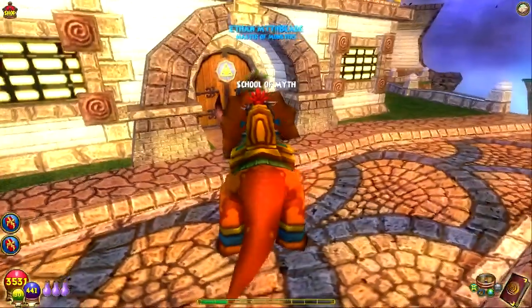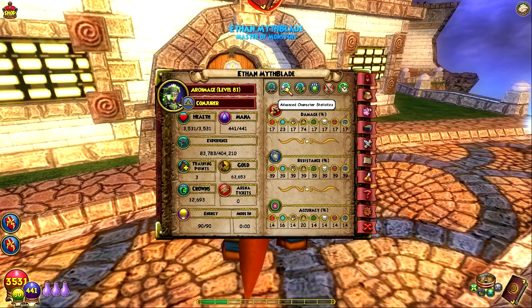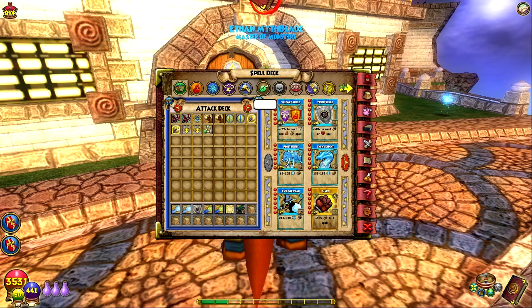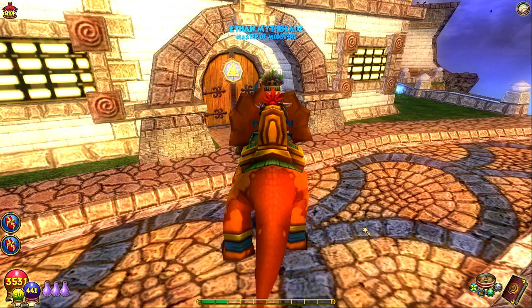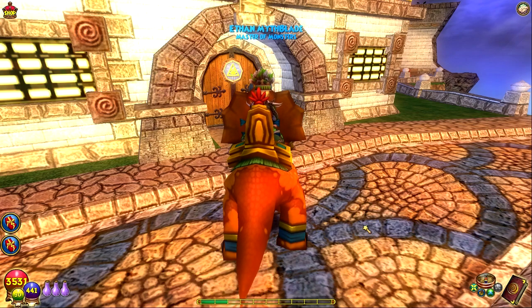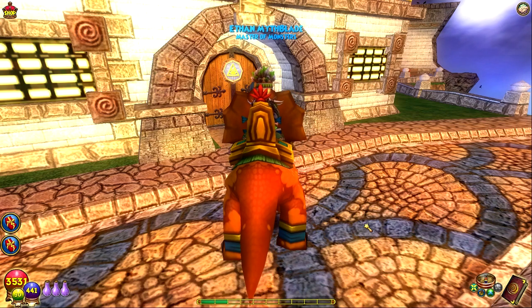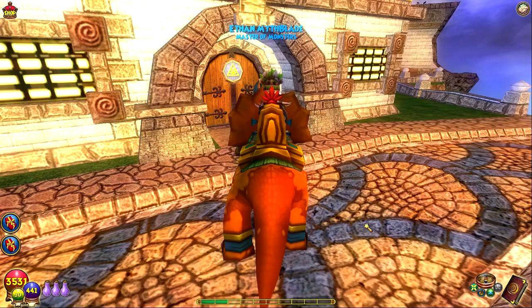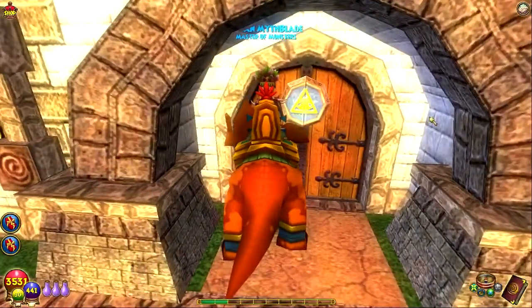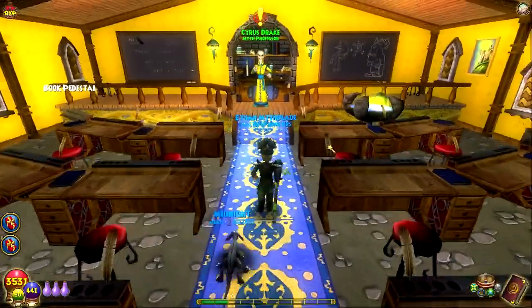I am so ready for Azteca, and hopefully all of you are as excited as I am. I have three training points left over to save for Sharpen and Potent, and I get my Myth bubble for free — the aura around myself. Anyway, let's go talk to Cyrus and start our journey. A quick overview of what I have so far — all right, let's talk to him.